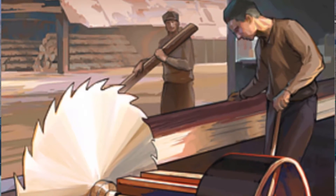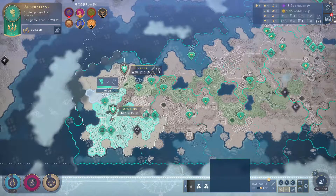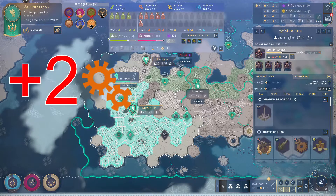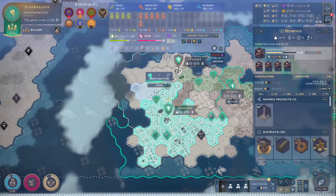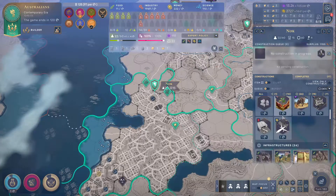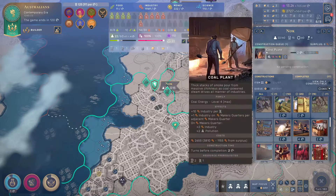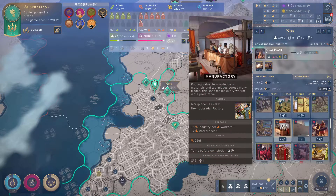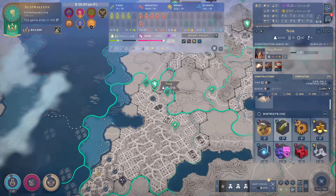The next step is the sawmill, which is the step up from the lumber yard. It offers plus one pollution per maker's quarters, but gives you plus two industry on tiles producing industry. I'm not of the opinion this is super powerful — it's more situational. If you don't have a ton of maker's quarters but you're working a decent amount of tiles with production, it could be worth it. You just have to make that calculation.